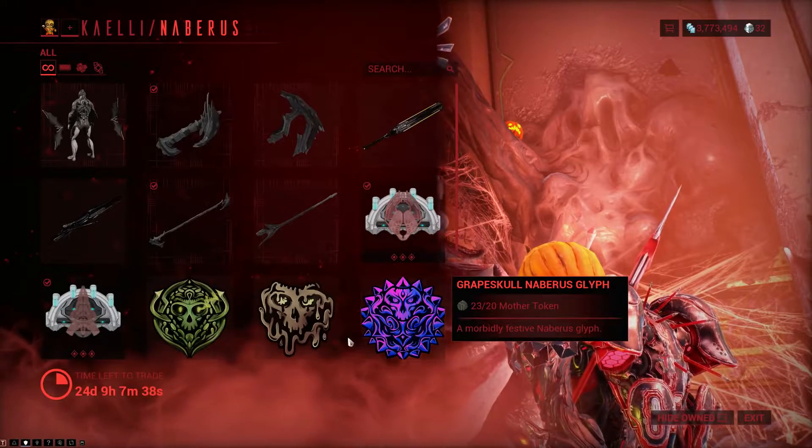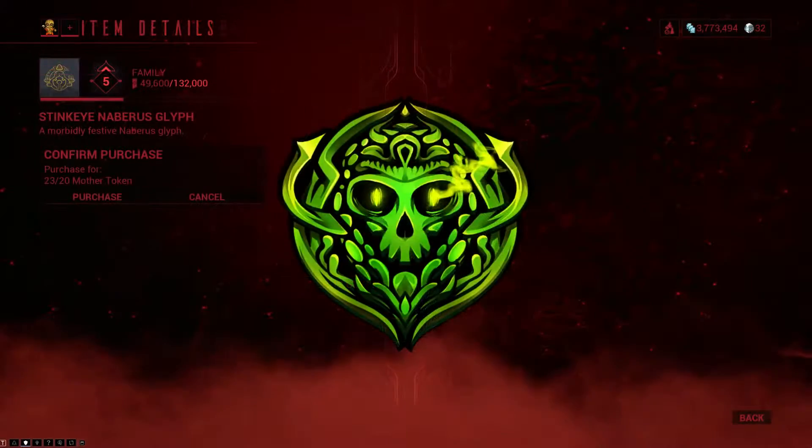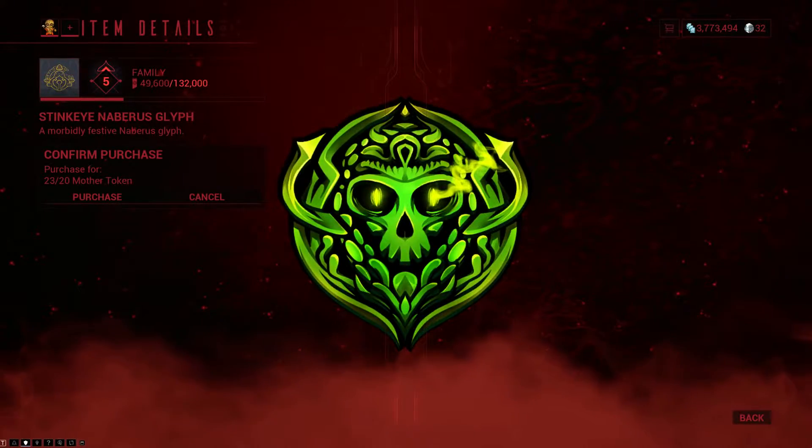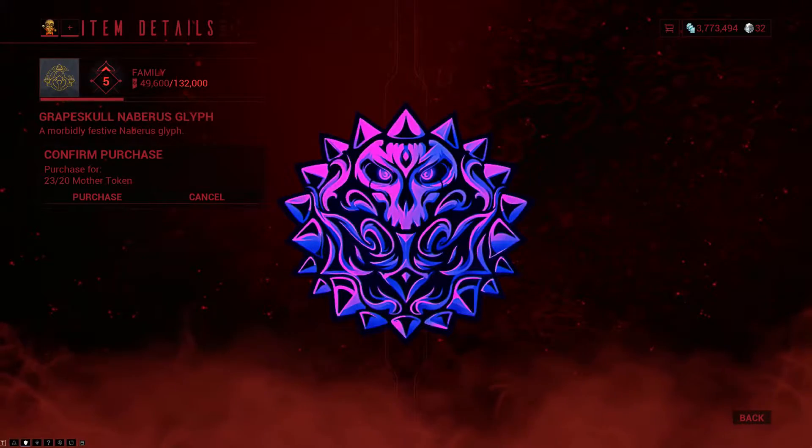Then we have some glyphs: the Graveskull Naberrus Glyph, the Rotting Naberrus Glyph, and the Stinkai Naberrus Glyph. All three of these are absolutely fantastic — I love them — and they're also very cheap at 20 Mother Tokens a pop, so you can get them very easily.